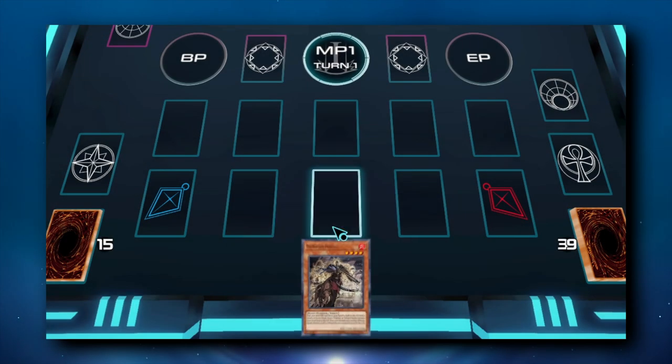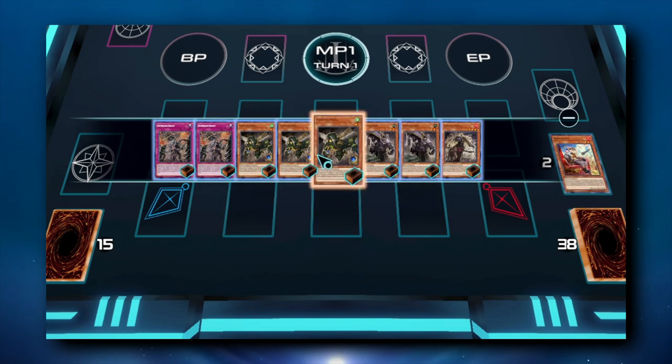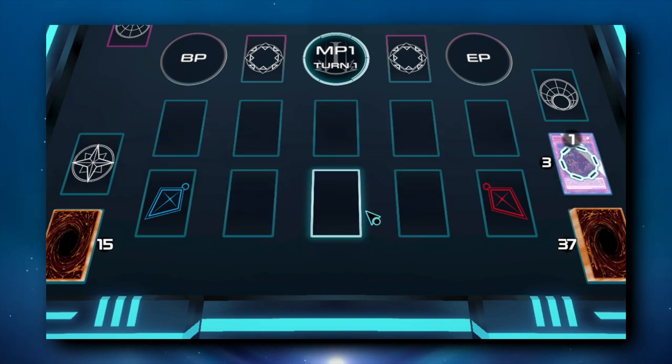We all know the standard Tri-Brigade play to set up their graveyard: activate Fractal, Fractal sends Kit, Kit sends Nerval, Nerval adds Fractal.